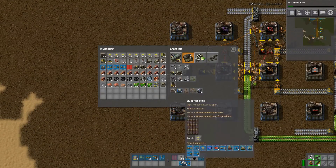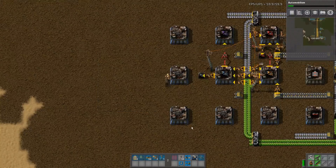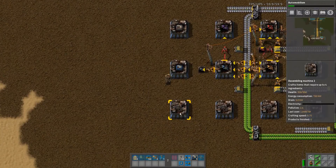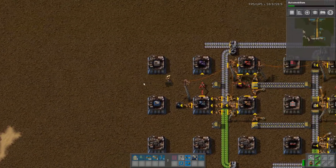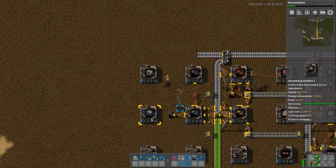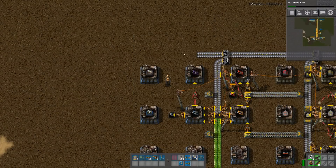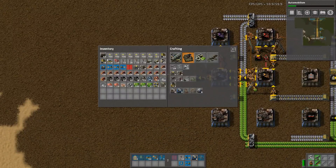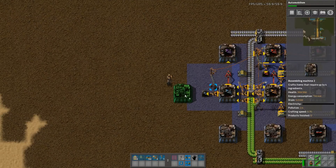The way I normally work this is: that's level one, that's level two, and this will be level three in due course. Level one needs green circuits. We need to space this a little bit better — not just one away, but an extra one.